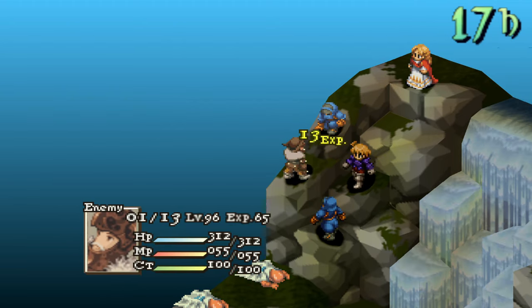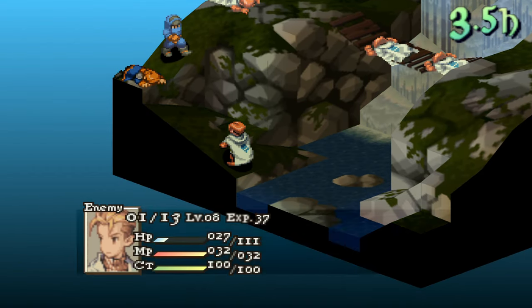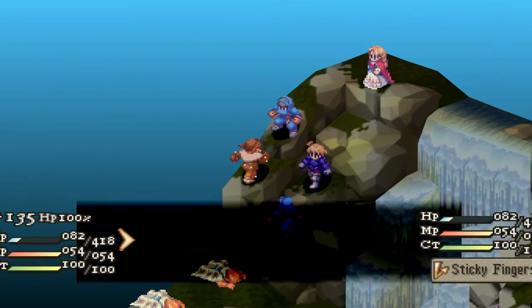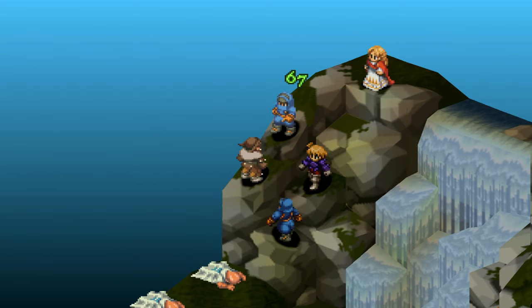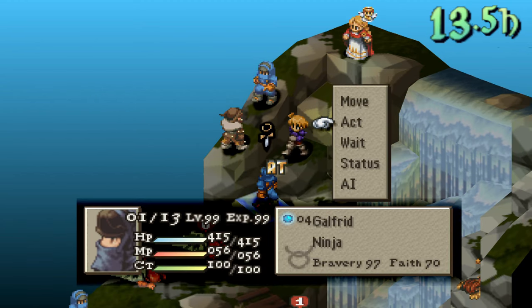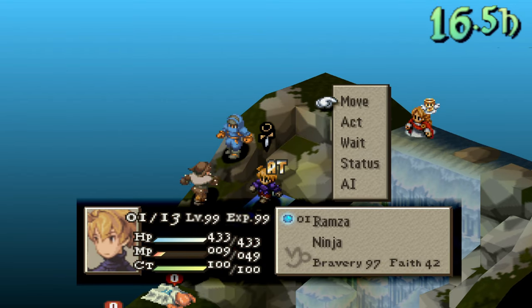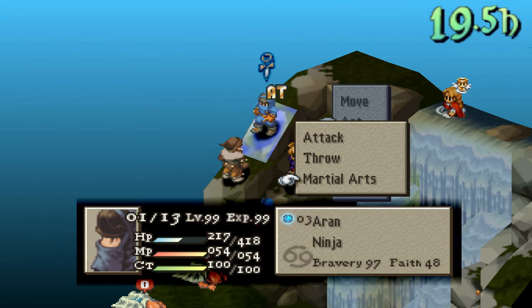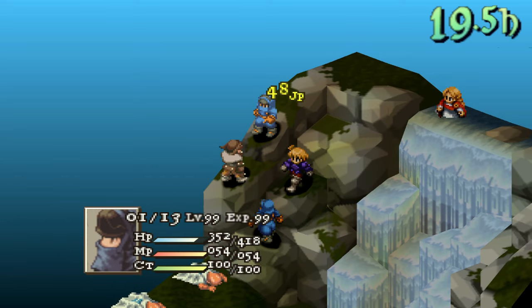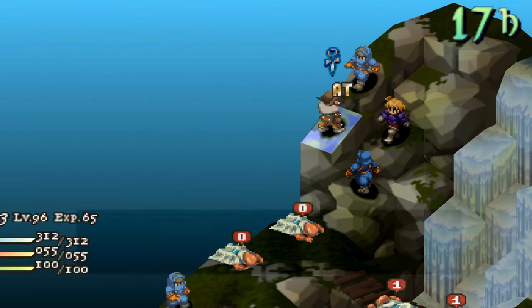The goal is to try and KO everyone on the field except your controllable characters, Gafgarian, and Ovelia. You need to block him off so he has no choice but to throw weapons or attack you while Ovelia is far away. It's easier said than done and took me a few tries. Using swiftness from time mage to immobilize and slow Gafgarian — forcing him to throw night swords — is really handy and I rarely failed with this setup. Just note: don't let your bravery in battle reach 100 as he won't ever throw night swords at you. Stay at 97 bravery.